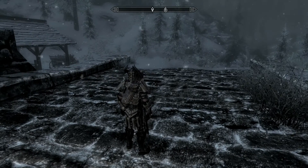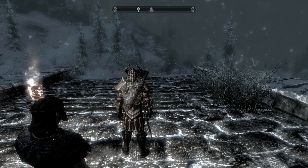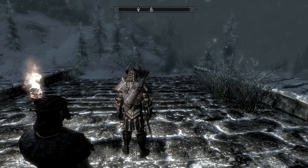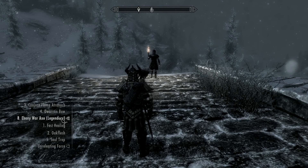One other thing I wanted to do is set my favorites. I'm going to pause this really quick and I'll be right back when that's all set up. Okay, and I'm back. Here's how I have my hotkeys set up now: Number 1 is Fast Healing, 2 is Oak Flesh, 3 is Conjure Flame Atronach, 4 is Dwarven Bow - actually let me change that, I don't really use Dwarven Bow much. 5 is Soul Trap, 6 is Clairvoyance, 7 is Candlelight. That should work.